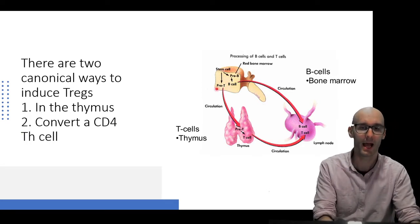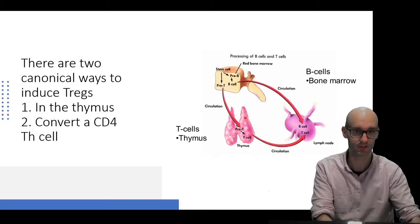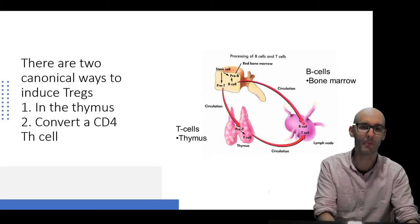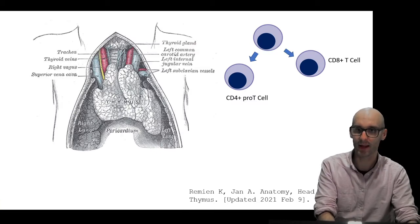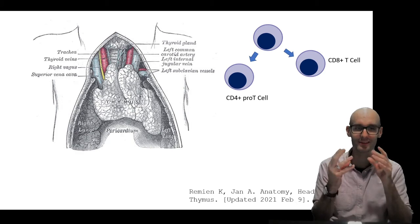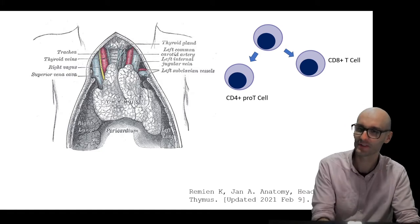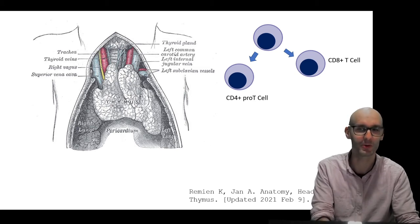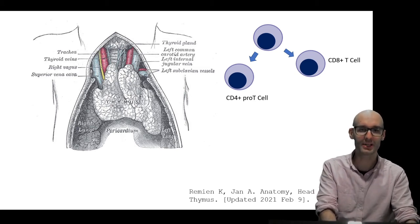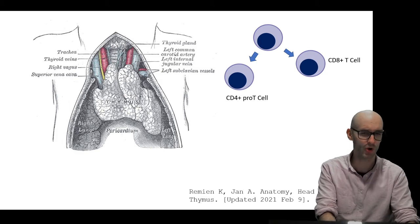Just a reminder: your pre-T cells go into the thymus and then they mature into typically CD4-positive T helper cells and CD8-positive cytotoxic T cells, and then they can migrate out into your lymph nodes, spleen, and other tissues. Here's the thymus — it's in your chest right around here. It's a very weird, gloopy organ; not solid like a liver, very soft and not structurally integral.